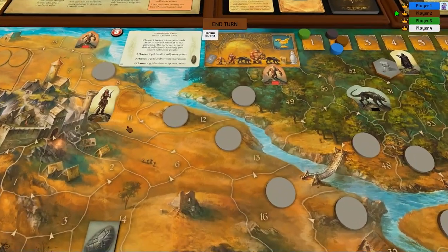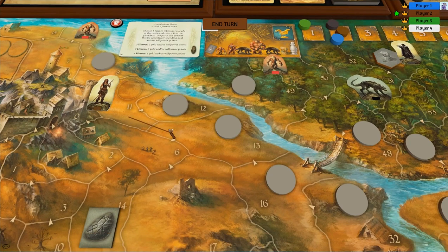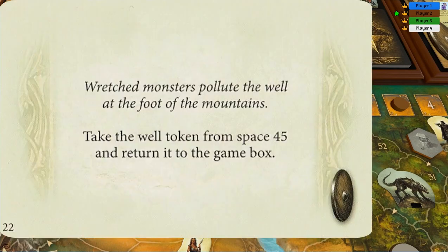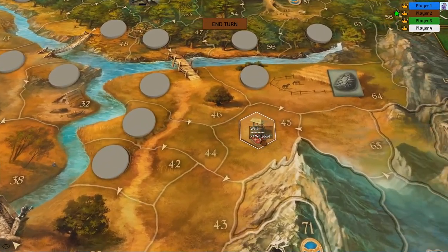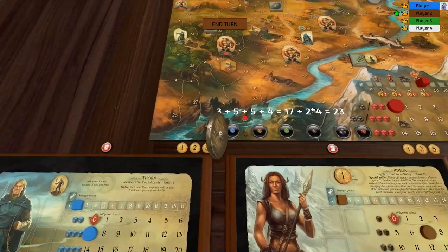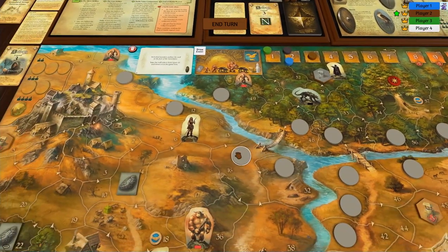This guy's going to go — if we go into this location here we're going to add an extra hour to the day. Another event card — please be a good one. Nope: take the well token from space 45 and return it to the game box — monsters pollute the well at the foot of the mountain. I really wanted to keep that. It's vital to my plan, so I'm actually going to have to cancel that as well. I've already used my shields. Awesome. Not.